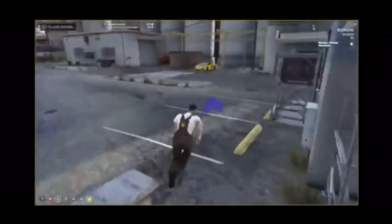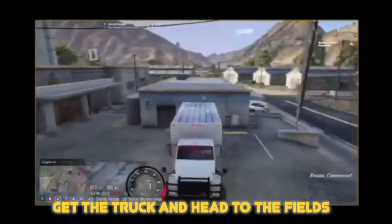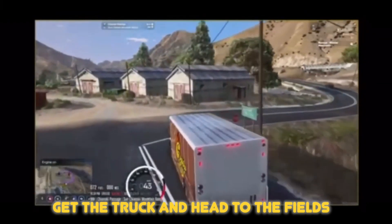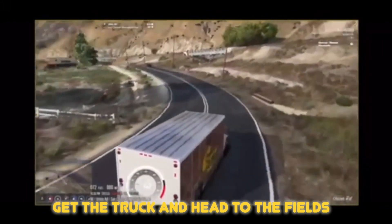Next, you want to go outside and get the truck, because you gotta put the leaves in the truck. Drive over here to the farm so you can farm the leaves and start cutting them.